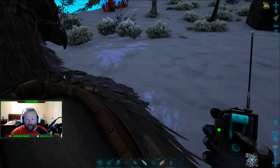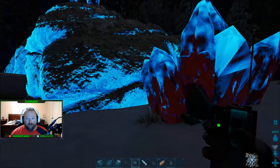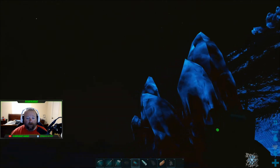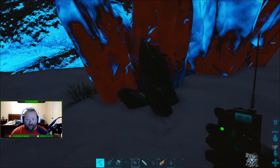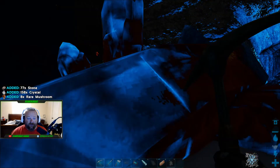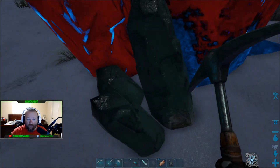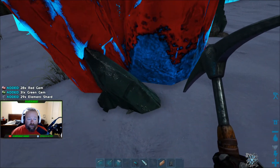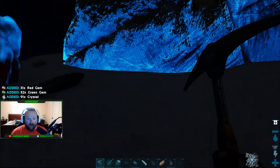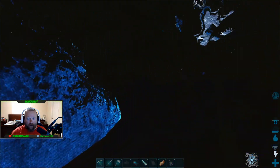We put our teleporter pad right by this big rock. It's dark and hard to see. You've got these really big crystals — if you hit those they do an electricity thing and give you rare mushrooms, stone, and crystal. What you really want are these little greenish ones. Those give you all the gems and element shards along with crystal. They're on the ground around here, and you can also climb up on the big rock.